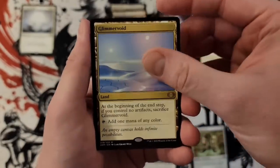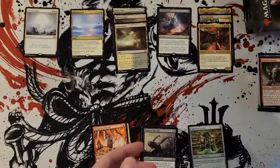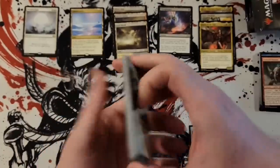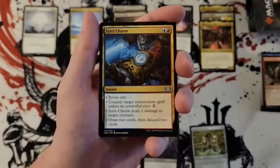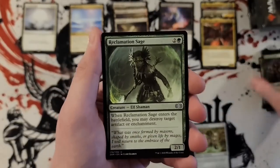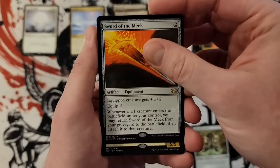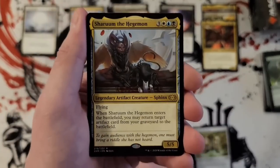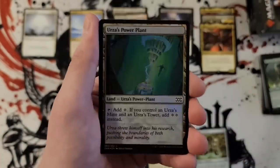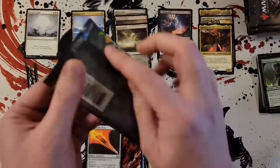Shaman, Kalia of the Vast for our third mythic — three mythics already — and a Glimmervoid, which people have noticed has crept its way back up to where it should probably be. All right, so this is now the eighth pack, a third of the way through the box. Isochron Charm, Veteran Explorer, Reclamation Sage, Sword of the Meek, and Sherum the Hegemon. And a foil Power Plant — that's actually really cool. On to pack nine.